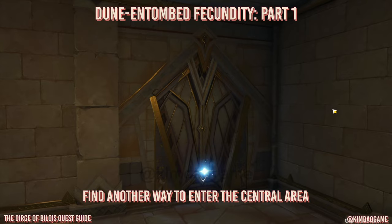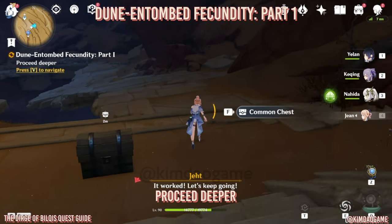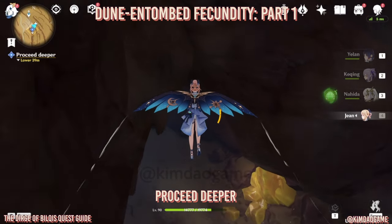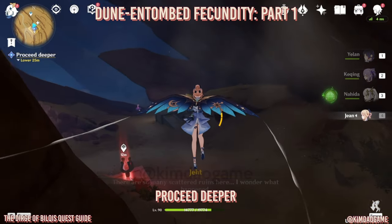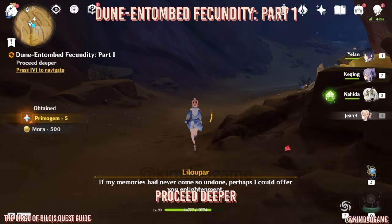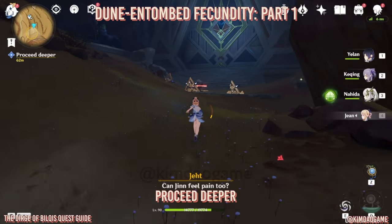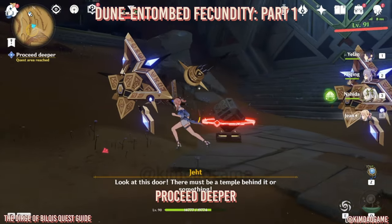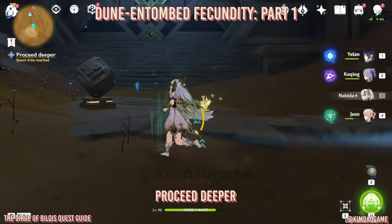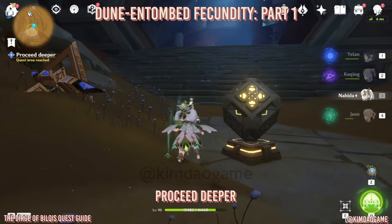Start this cube and that's going to open up the door for us. That's also going to unlock a chest if you want to grab that. We are just going to head down right to the bottom where the marked spot is, then unlock the teleport waypoint and continue on. You'll find a cube that is locked, so to unlock it we just have to fight these primal constructs. Once you've defeated them, start the cube — that is going to open up the door.